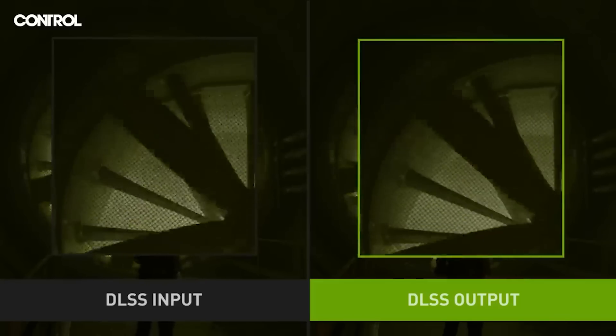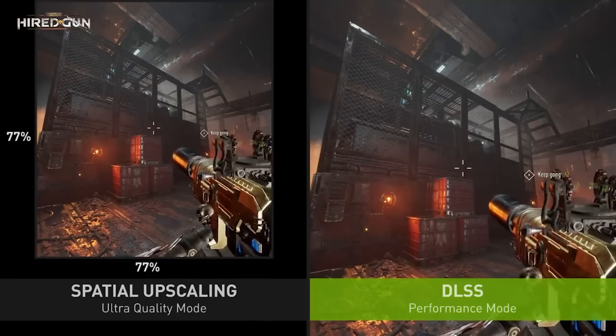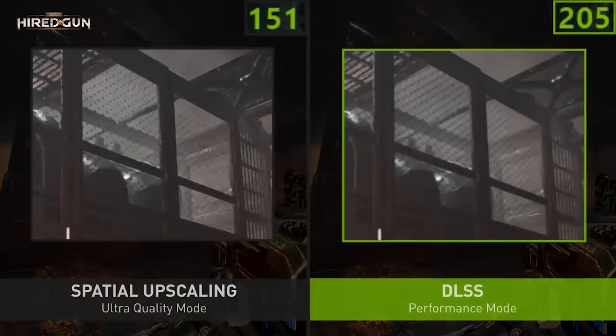It does seem like RTX 40 has improvements to the Tensor cores — next generation — which means there's a lot more grunt that can be brought to DLSS. The improvements I've heard about include: a bigger inference model, which means visual quality much closer to the 16K reference image; much better ghosting and movement prediction; and it's apparently easier to implement. There also appears to be a change in the licensing methods, though I don't have much information on that.